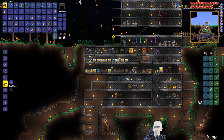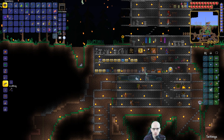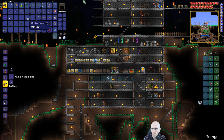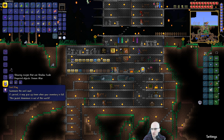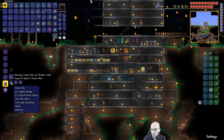Sort all. Shadow scale. Crafting. Sort all. Void bag — summons the void vault. If carried, it may pick up items when your inventory is full. This pocket dimension is out of this world! I like that. Jungle spores, shadow scale and bone.